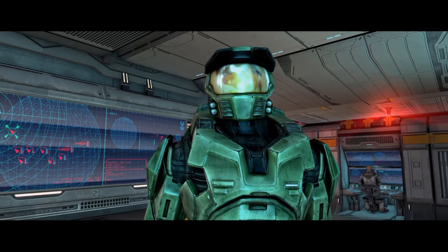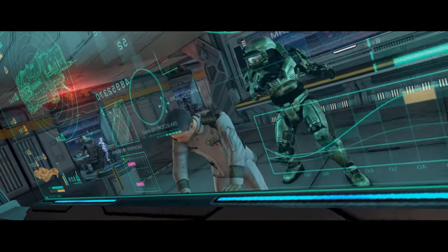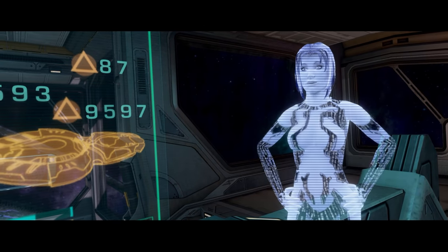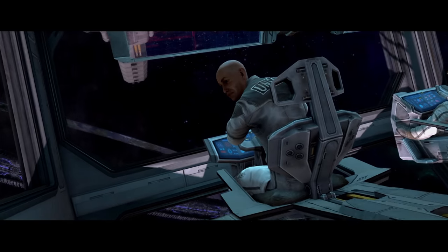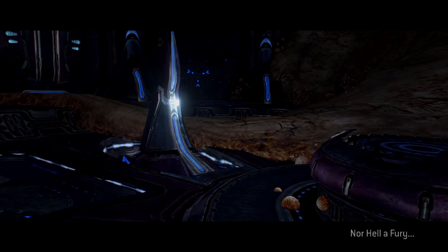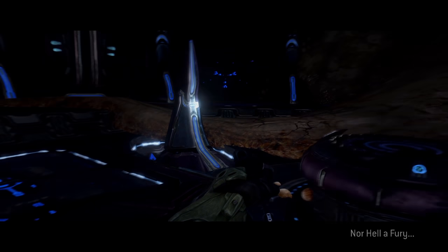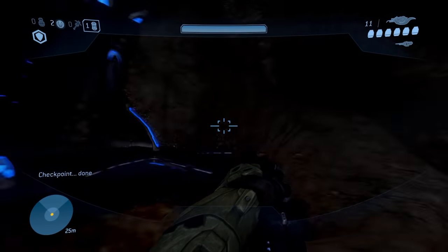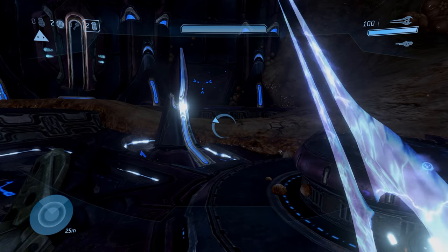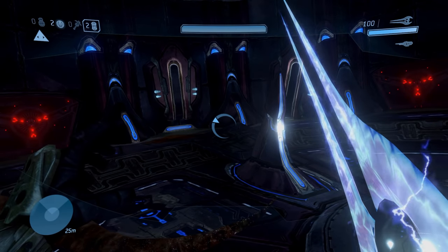Upon first meeting, Cortana takes an almost motherly tone, reminding Master Chief of her presence in a very matter-of-fact way. But now you can hear the affection in her voice — she speaks to Master Chief in an almost sultry tone, and it clearly demonstrates just how deep the relationship between the two of them is. This is probably my favourite moment between the pair in the entire trilogy. The name of the mission's final chapter, Nor Hell a Fury, is a good one, referring to the famous phrase 'nor hell a fury like a woman scorned' from William Congreve's 1697 play The Morning Bride. The implication is clear: freed from the Gravemind's clutches, Cortana will soon have her revenge.